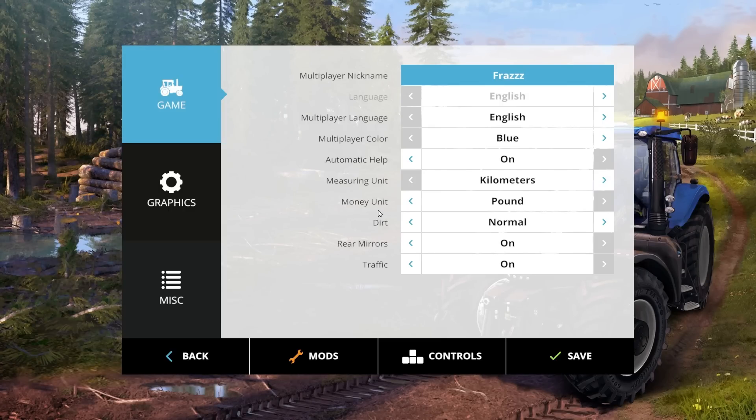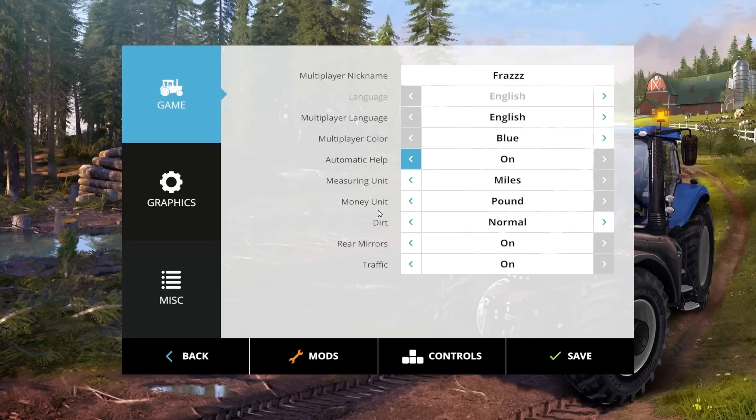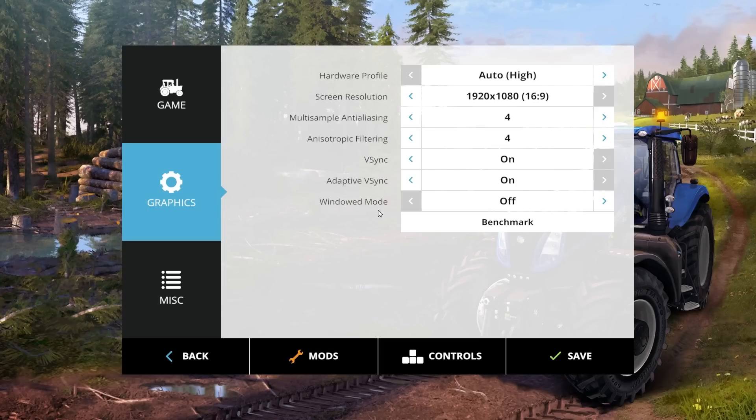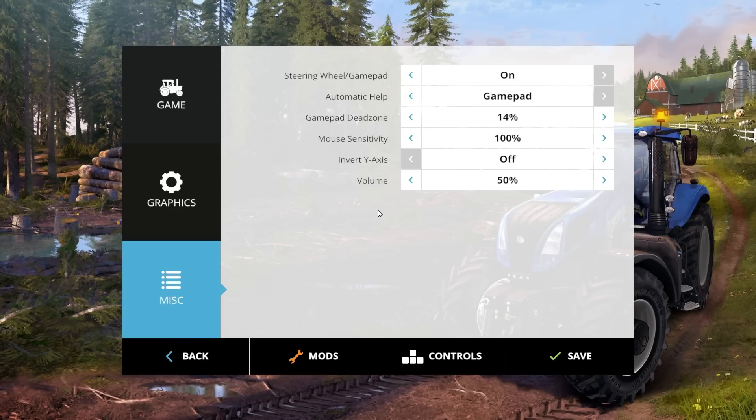The game lets you change all sorts of settings. The measuring unit can be changed to miles, I've changed it to pounds, you can change the dirt, rear mirrors on or off, and the traffic. Graphics options have a lot too: hardware profile, screen resolution, multi-sampling, anisotropic filtering. You can also benchmark the game, and in miscellaneous you can change steering, automatic help, gamepad dead zone, mouse sensitivity — all that good stuff.